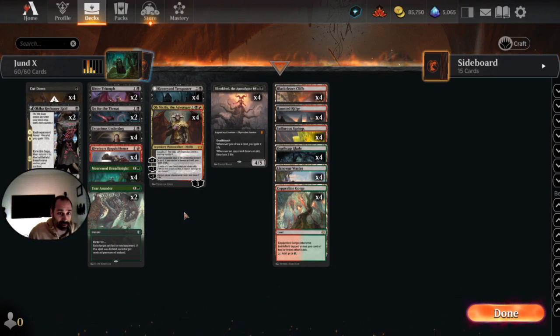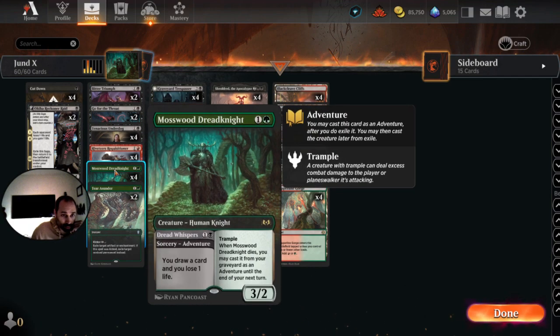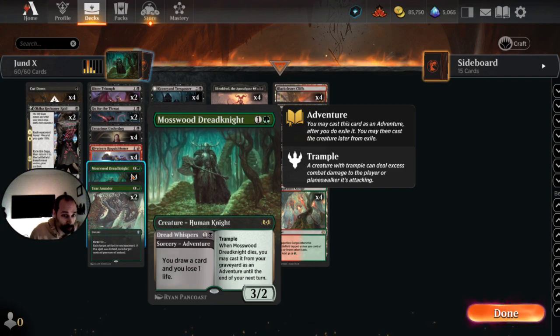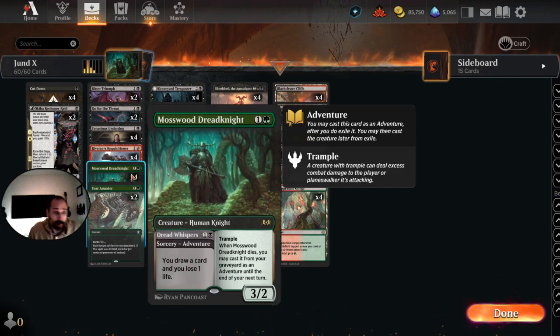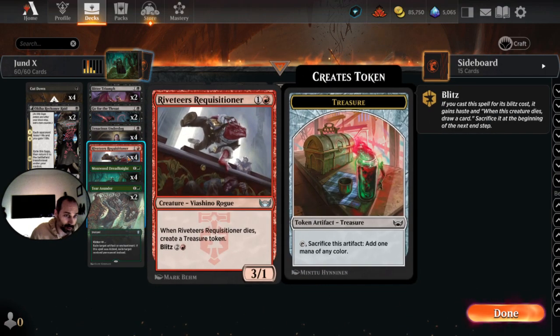When we're sacrificing for Casualty to Obnixilis, we want to be doing it first and foremost with Tenacious Underdog. If you have all three of these two-drops — Tenacious Underdog, Riveteer's Requisitioner, and Mosswood Dreadknight — on turn two, you almost always want to play Tenacious Underdog first. Not only does it have two toughness, which Riveteer's Requisitioner does not, but it's also the most advantageous card to sacrifice on turn three. You might argue Mosswood Dreadknight is a better card to sacrifice overall, and you could be right, but it forces you to use the Sorcery ability on turn four, which you may not want to do on your terms. So Tenacious Underdog is the best card to sacrifice to Obnixilis if you can play it on turn two.